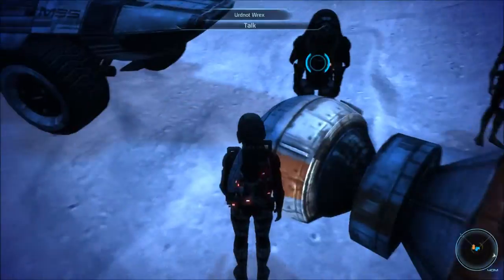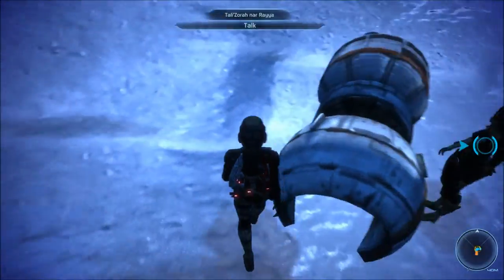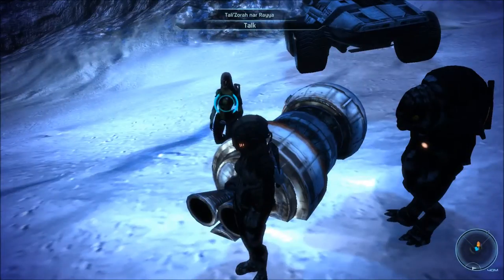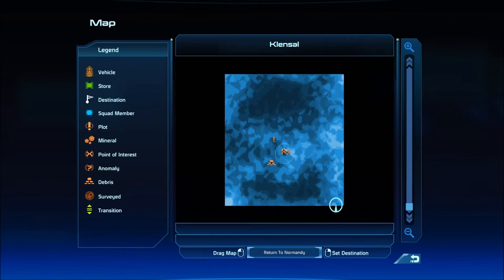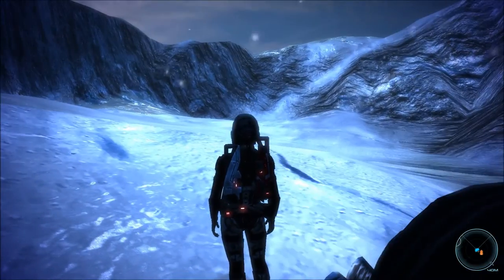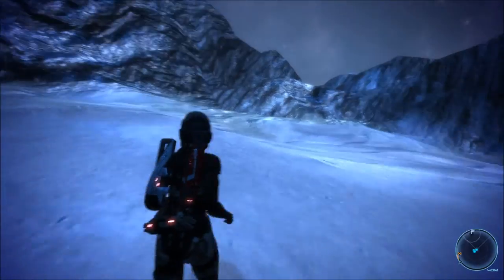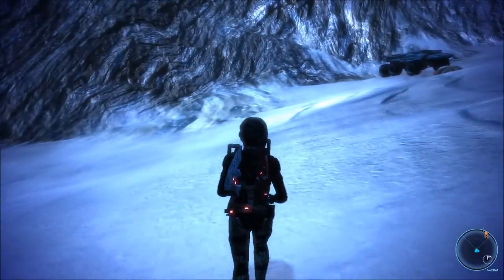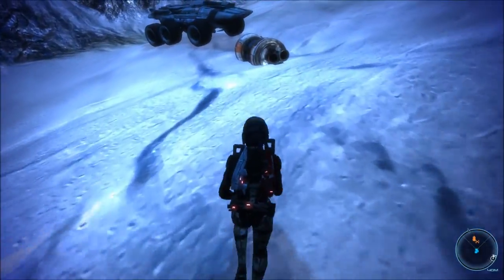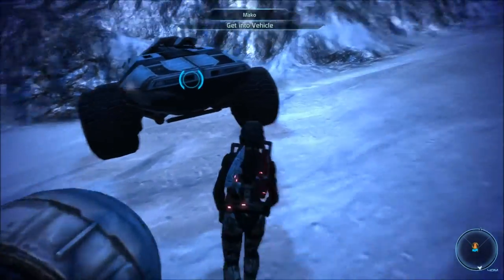I can't select this thing. Alright, they're teleporting around. I guess this is not the thing. Anomaly. You'd think I'd be able to select this. It isn't because the Mako's too close, is it? I'm used to being able to select things.